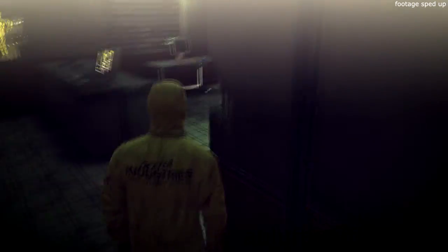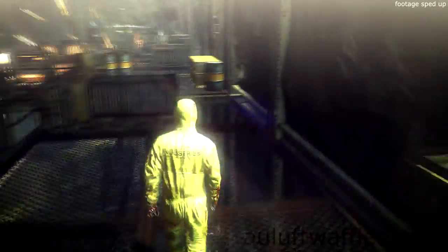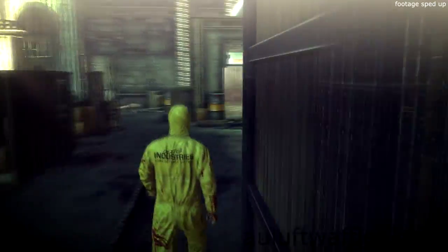Go back to the elevator by going down to the security room, back up the back stairs and across to the other side of the catwalk and down the ladder. Go to the other side of the test facility ahead, which is the entrance to decontamination. Once you have gone through the door, it is the end of the test facility. Thank you very much for watching and until next time.